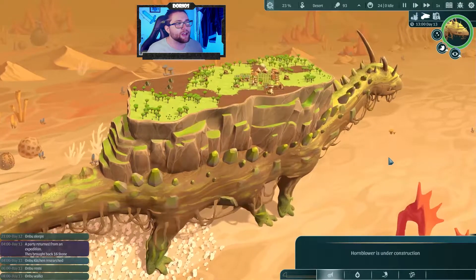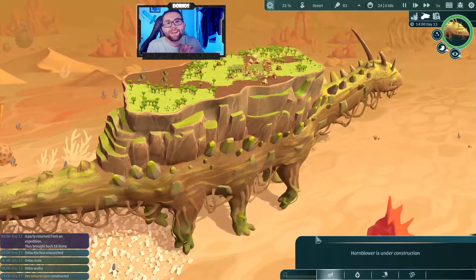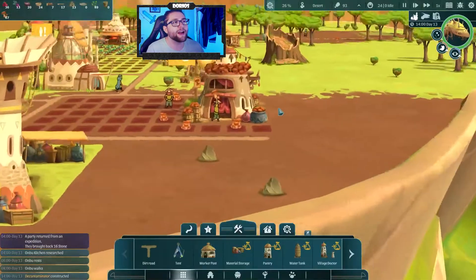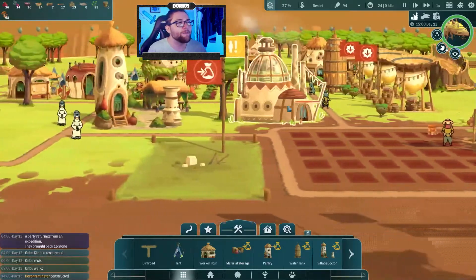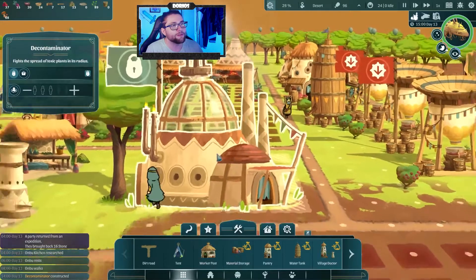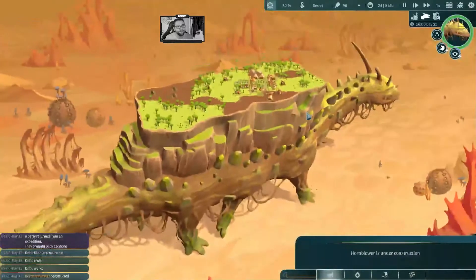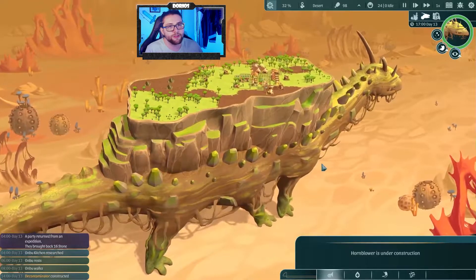So if you guys remember, last time we were in the sleeping spot right over here, and now we're wandering back through the deserts — not the best place to be wandering through. We did construct quite a few things this last time; it was kind of like the golden ages of our little civilization because we were able to collect water, and now we are unable to collect water. We do have a little decontamination center right here just in case we get some poisoned areas. As you can see there are little blue mushroom spores strewn throughout the desert, all from contamination.